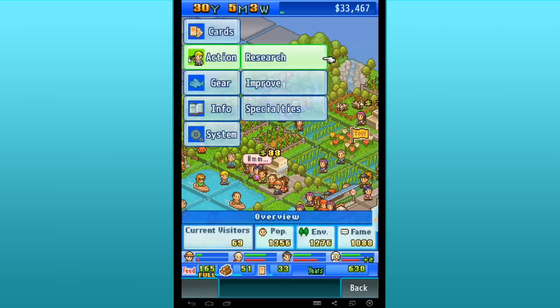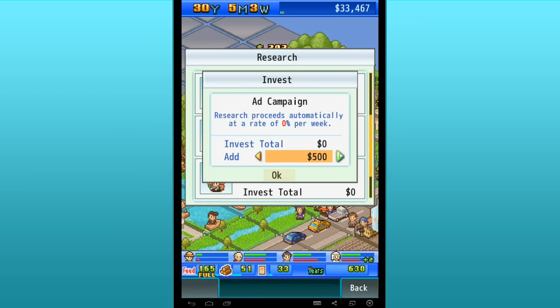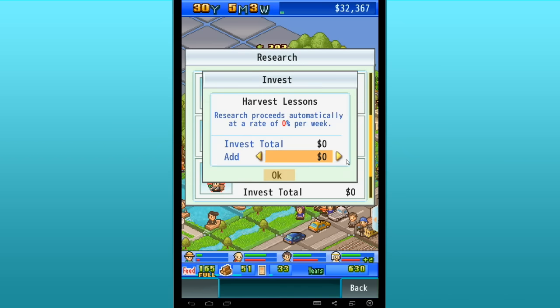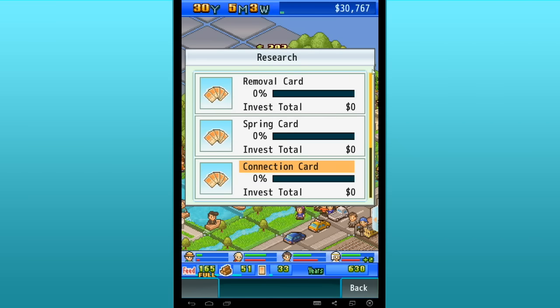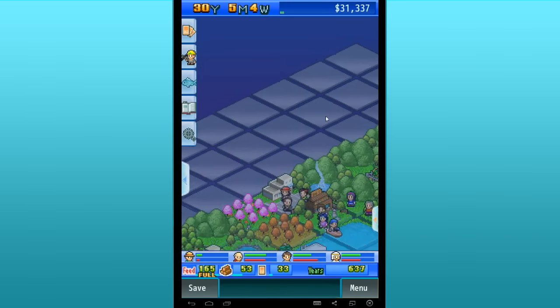Let's see what we're researching right now. We could research removal cards, spring cards, or connection cards. Let's do an ad campaign just to bring more people in, and harvest lessons to let our little helpers gather up more harvest. We don't really need connection, spring, or removal cards right now.